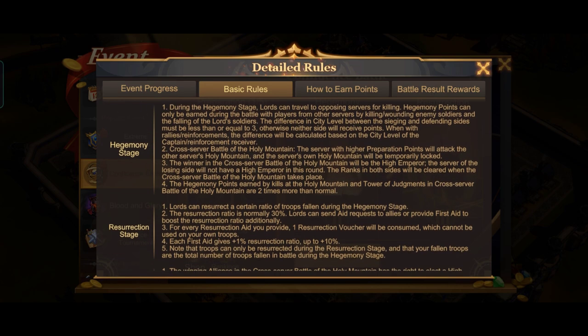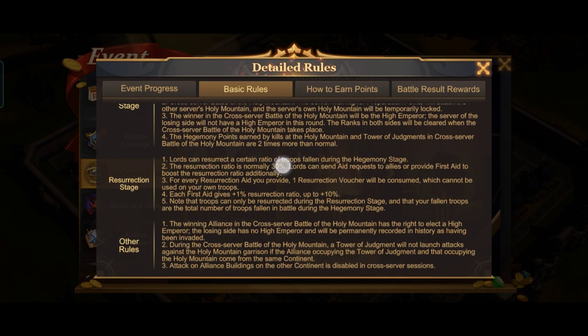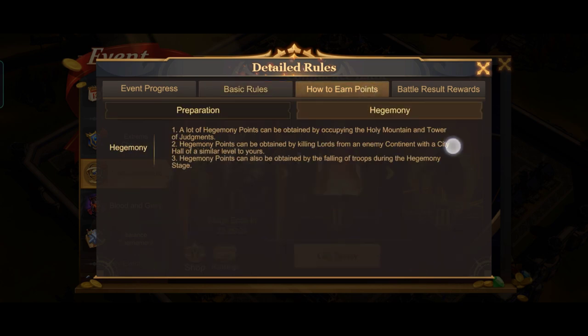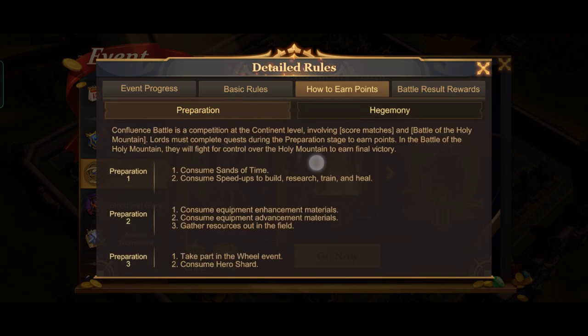The server that loses in the preparation stage needs to defend their Holy Mountain. If you lose the Holy Mountain, you won't get any titles for two weeks. You can revive troops that have fallen in the hegemony stage on Monday — up to 90% of fallen troops with the help of your allies. The preparation stage ends on Friday, both servers can invade each other on Saturday, and the battle of the mountain will start at 14 UTC.